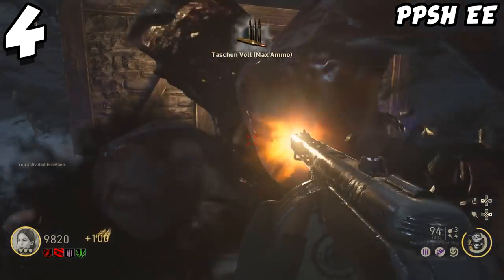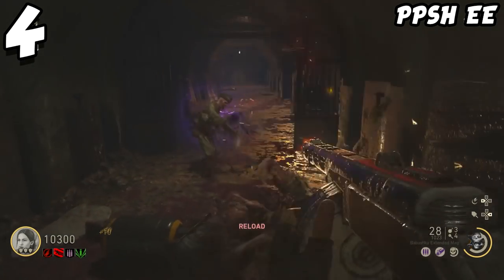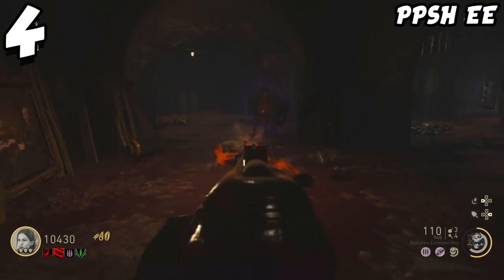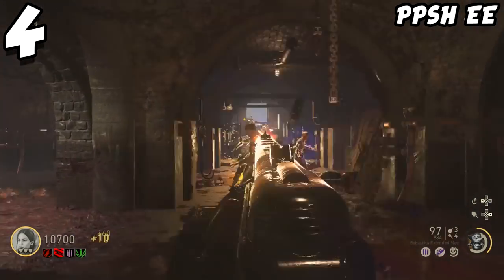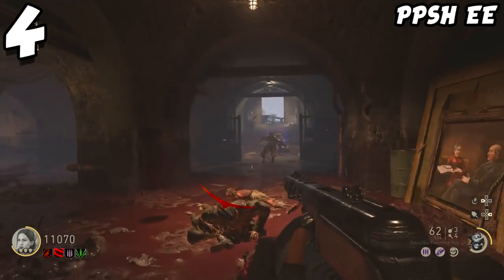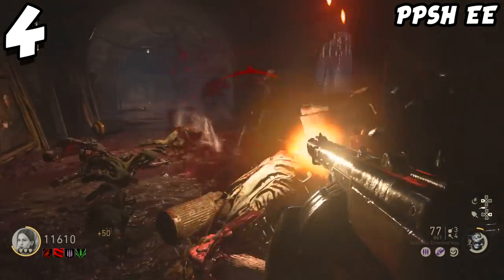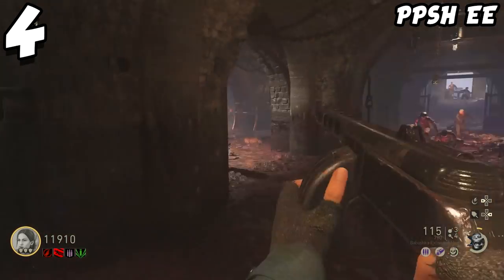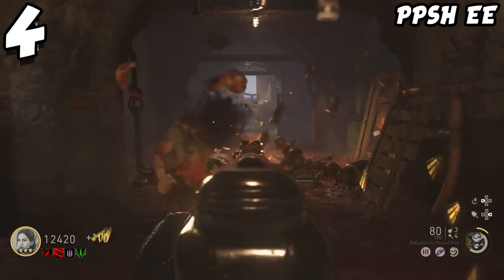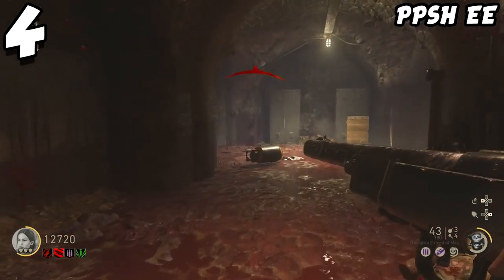If you're going to use the PPSH, make sure you go for the Classic one. When you're going to the box and you don't get this gun right away, don't worry — it's there. It sometimes takes a really long time. I spent like 150k points before I finally got it, so don't worry. It's definitely worth all the points spent because it's such a cool weapon. It has over 1,000 shots and it absolutely destroys zombies.